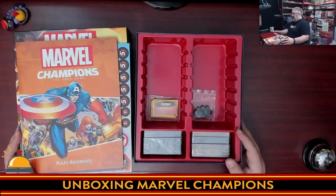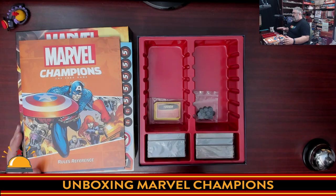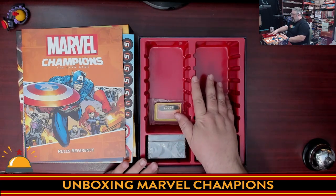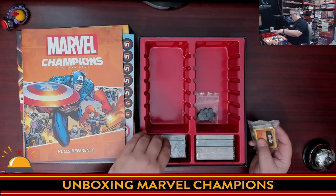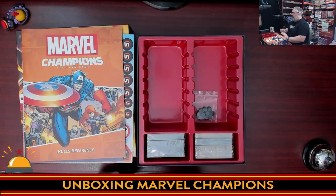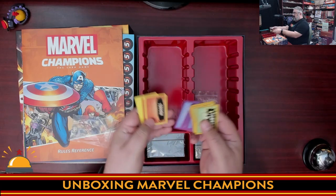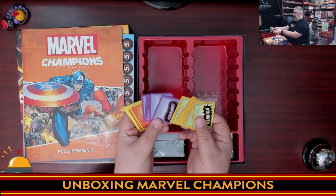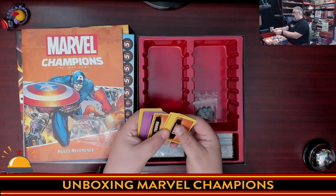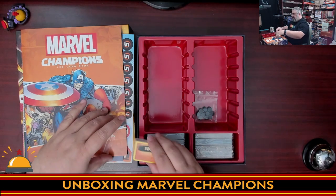Now here's a shocking thing for fans of Fantasy Flight games: a box insert! Fantasy Flight is famous for their cardboard trough inserts just meant to get the game to you in good shape, so I have to applaud them for providing an actual box insert. That said, there are no actual dividers to go in these slots, which is odd. We also have the three different status effects from the game — Stunned, Confused, and Tough — with cards to represent them. They give you quite a lot of these.